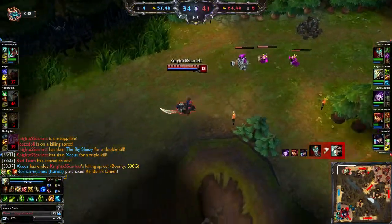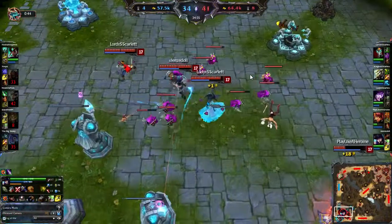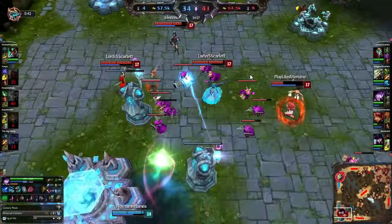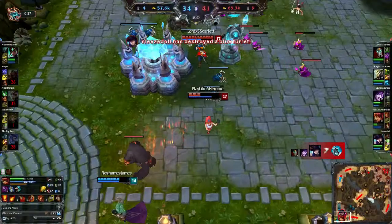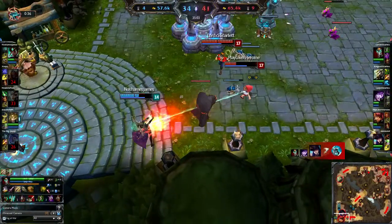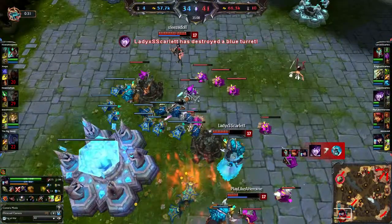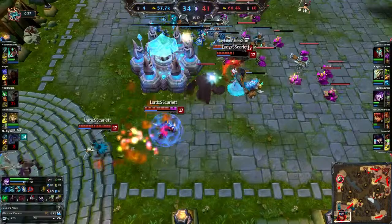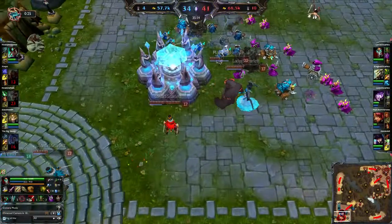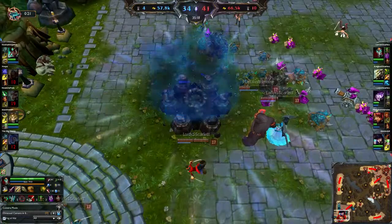We're just gonna win the game straight out right here. I might tell my friends to stop because I want to get my final form, but they decided to win the game without me. So yeah, that's just the way the game goes — Obi-Wan Kenobi, it works. I've explained in this video how it works, and it might not be the most viable way to do things, but it works. Try it out sometime, tell me what you think. Thanks for watching.